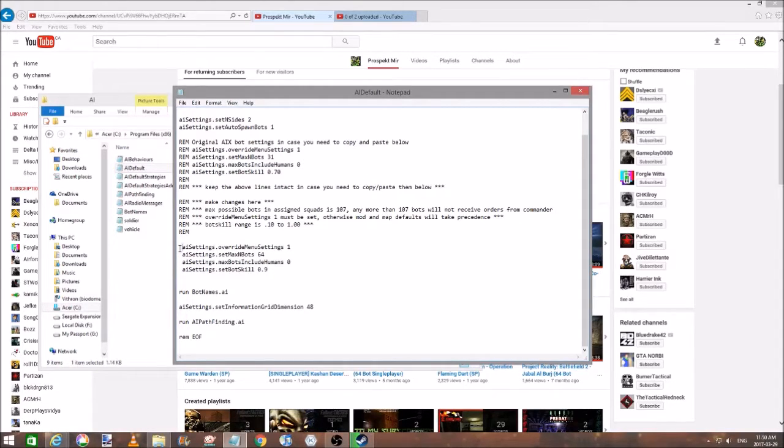The Project Reality file basically looks similar to this, but it's the same thing essentially. Once you have all that set, click Save. When you boot the game with AIX, you can keep the bot ratio about the same as before — it doesn't make much difference.